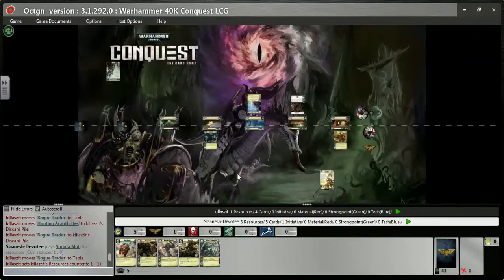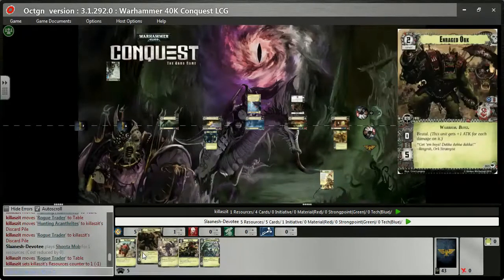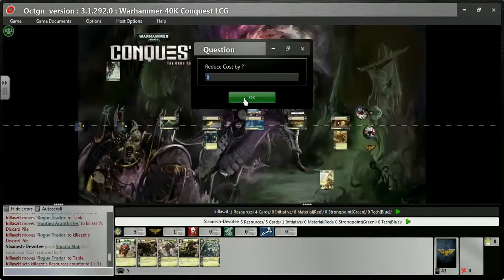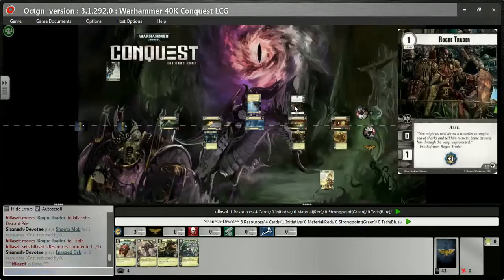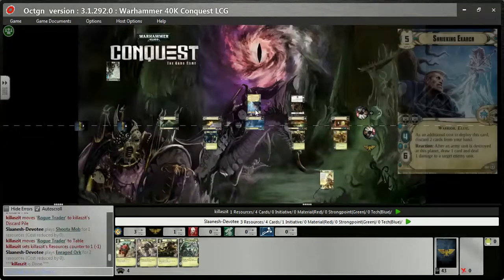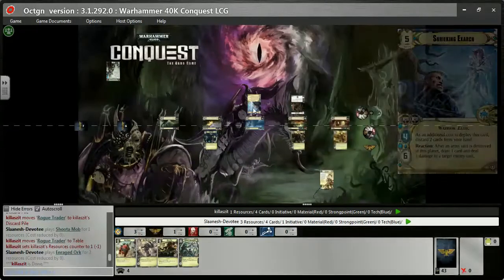He's put the Rogue Trader on top of his discard pile and deployed it anywhere — quite impressive. I put a Shooter Mob down to Aatrox: two attack, one hit point, one command, one cost — just a little command capper. He puts the Rogue Trader to planet two, so I put an Enraged Orc over the top — equal command hammers on those planets. My Enraged Orc is two cost, one command, zero attack, five hit points. It hits harder as you damage it, good for early bully planets.